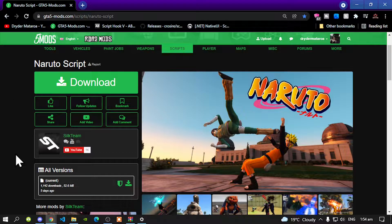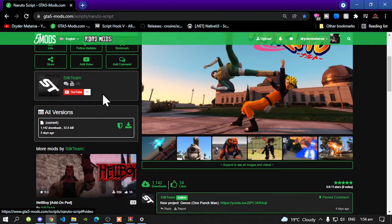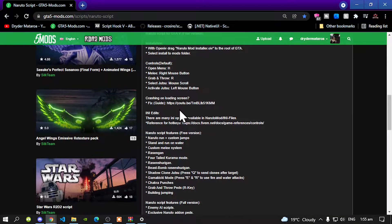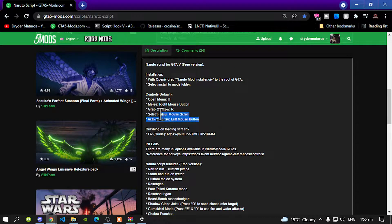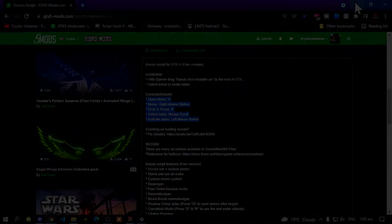This video is all about how to install the Naruto script mod inside your Grand Theft Auto V folder. Like always, make sure that you download and install all of the latest requirements. Once you have completed that process, download this mod — I will leave the mod link in the description below. Scroll down and read the description; it will show you the keys to activate the mod, so make sure you remember those keys.